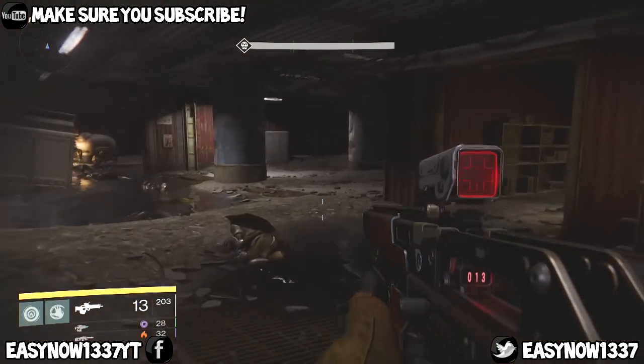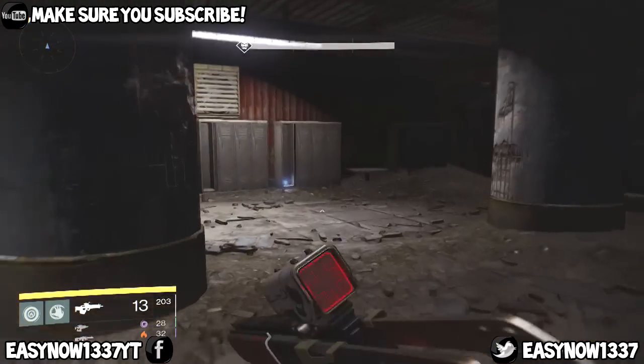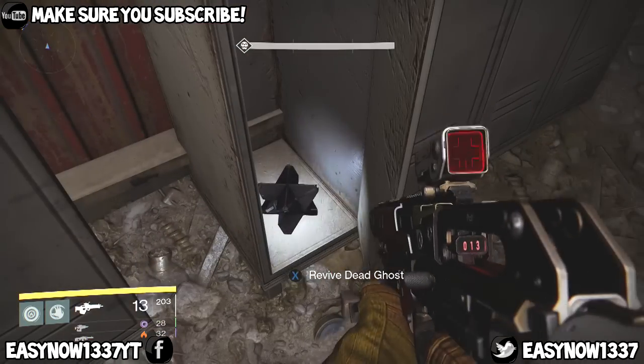The next one is in the Terrestrial Complex and the hint is 'open locker.' Pretty simple, and here it is.